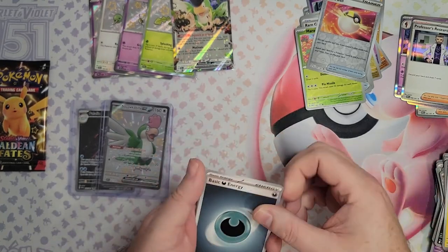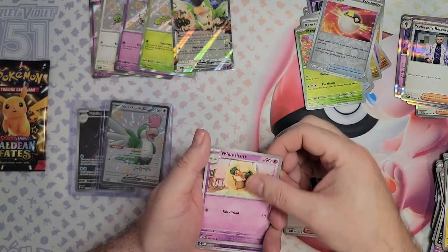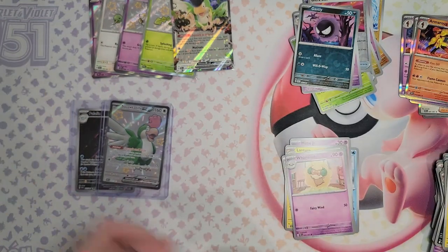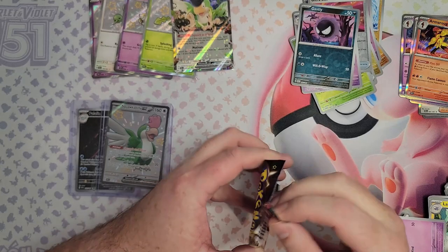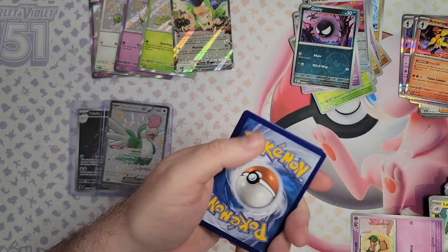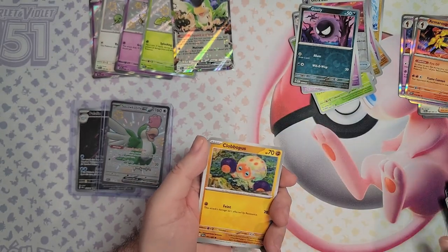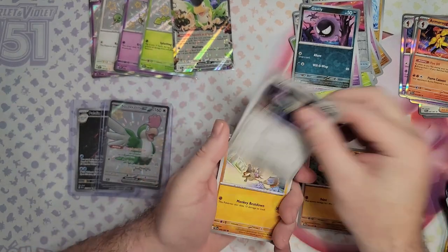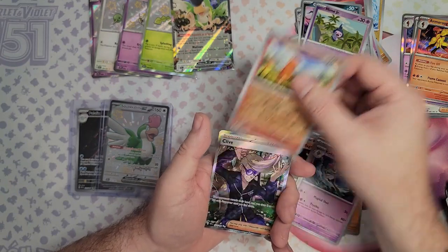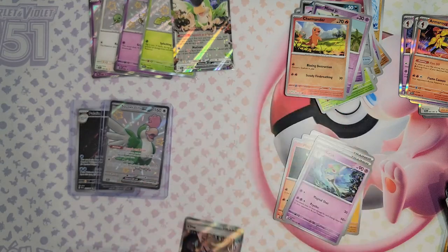My bulk piles are just getting out of control already. Mime Junior, Lanturn, so many random names on the trainers. Exeggutor — that's a blast from the past. Ghastly also, and Armarouge. Last pack in this ETB. I'm assuming they don't have the shiny energies in this because I would have got one by now. Anki, Magma, Mime Junior Reverse, Charmander Reverse, and a Clive. One ETB down — people weren't lying about the hits on this, one after the other.